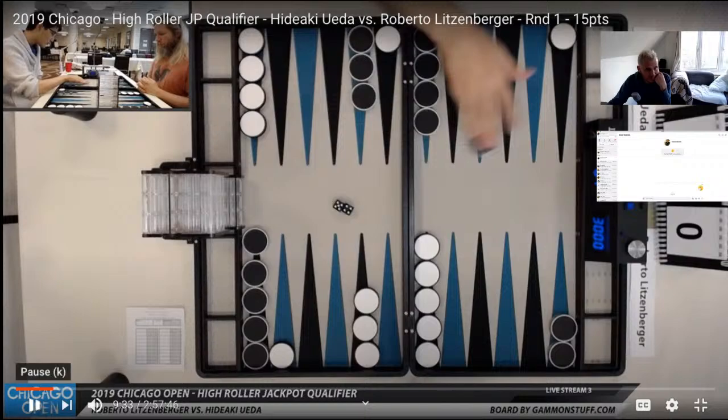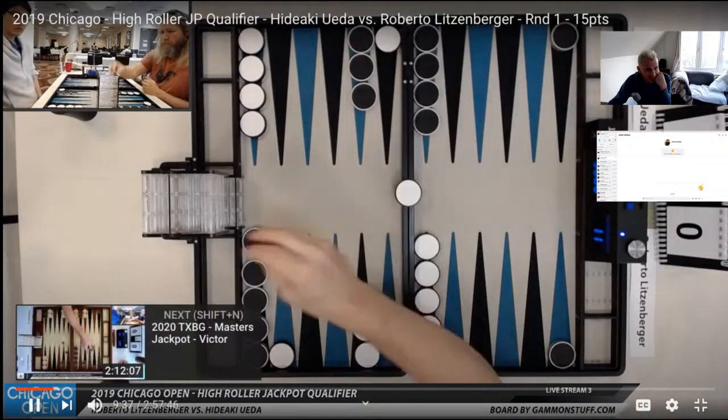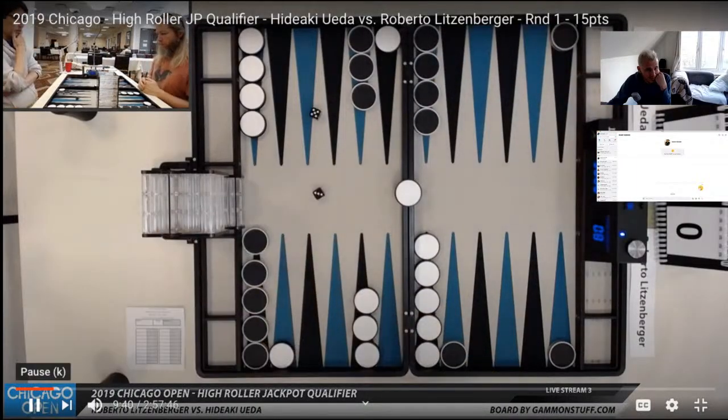So he's going to hit and come up like this, and then Roberto didn't roll a 6-1 or a 6-3, which he would have made the 5 point with had he not been hit. The other point about this 5-4 move is that whatever Roberto rolls, apart from the numbers that were going to make the 5 point, it's not such a destructive move for Hideaki's position.